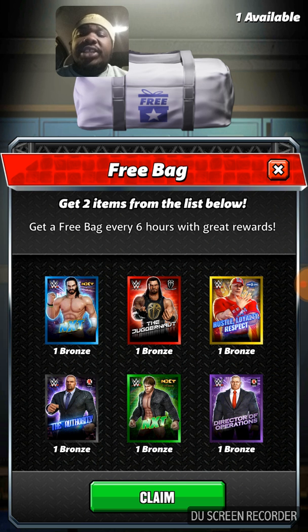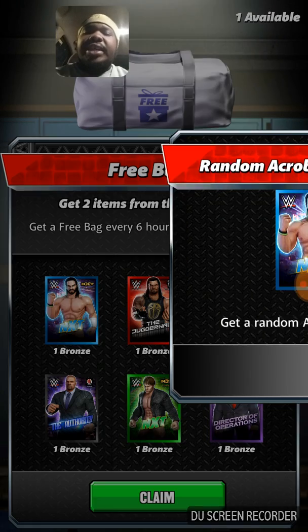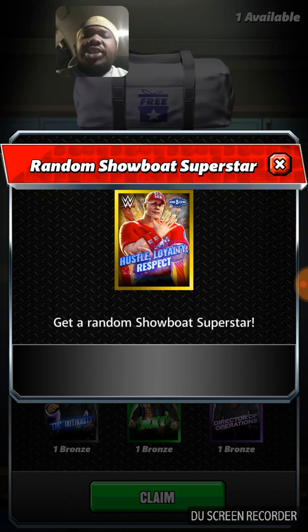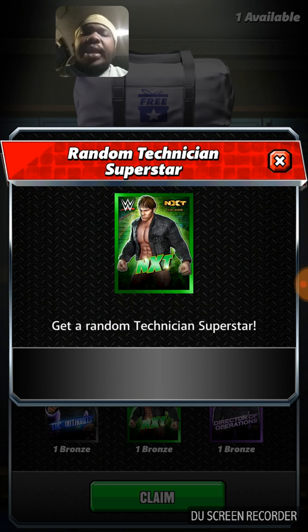Right out of the free bag that you get every six hours, you got these superstars right here. We got Seth Rollins, we got Seth Rollins NXT, we got Roman Reigns Powerhouse, and then we got John Cena. These three are the best ones to get out of here.